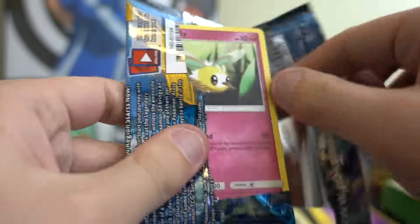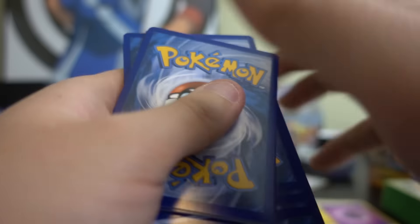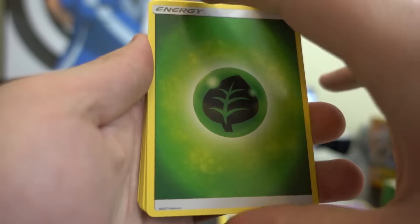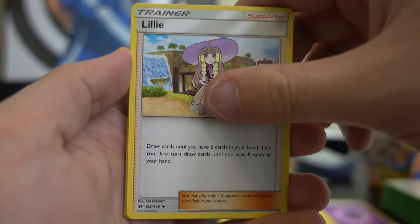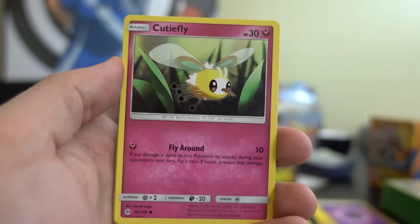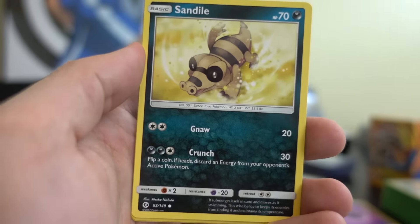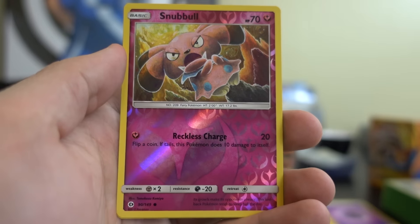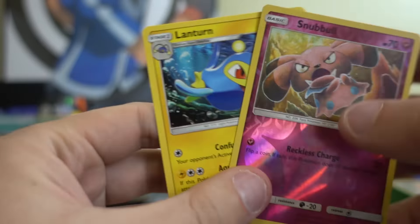Pack number seven — Primarina, give us some luck. Oh my gosh, we're sitting at four points, my friends. We're looking for some reverse Rares, some GXs. Energy, Metapod, Lillie, Boldore, Cutiefly, Makuhita, Snubbull, Alolan Rattata, Sandile — a Snubbull. Really? Oh man. And a Lanturn.